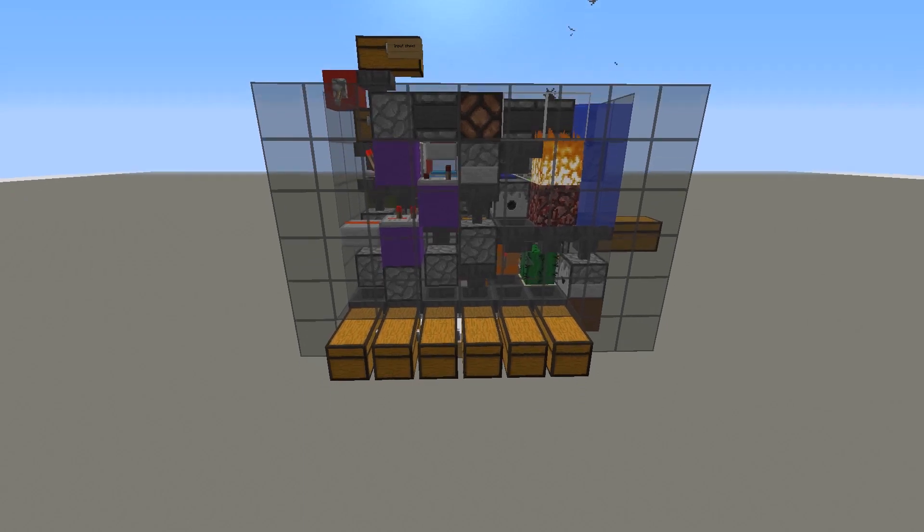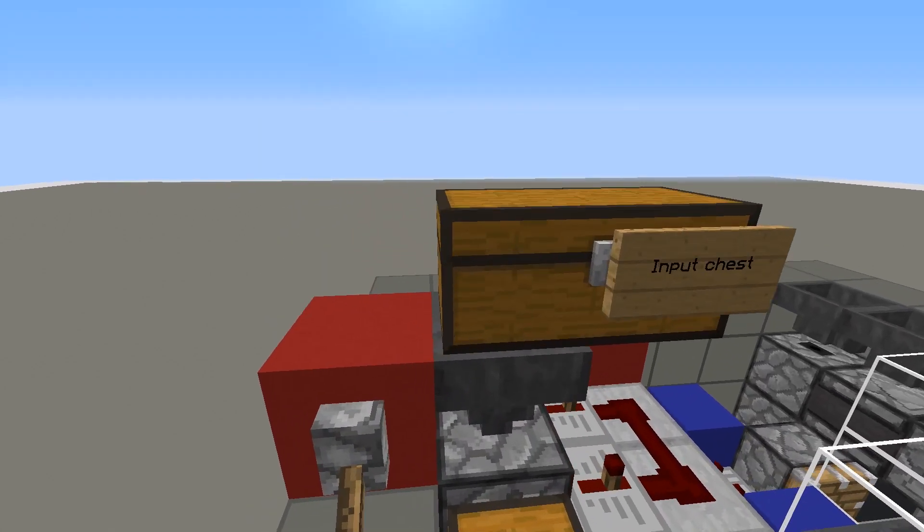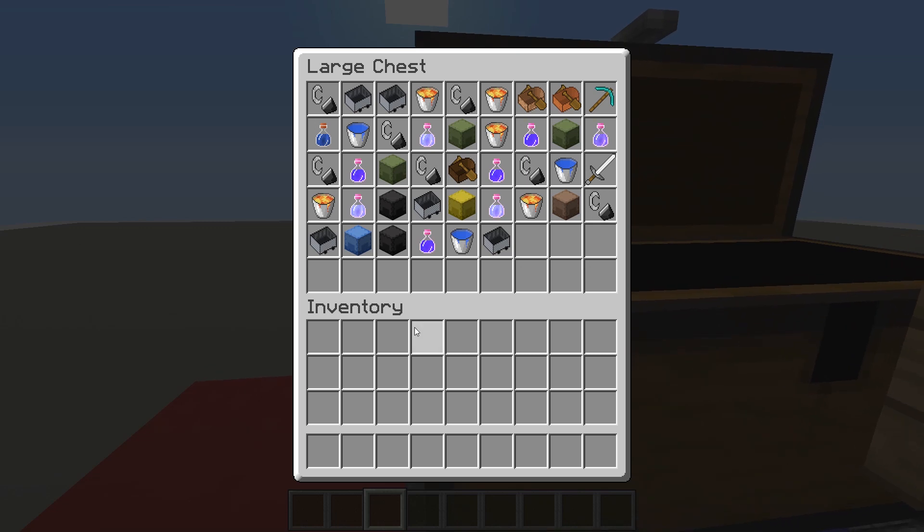Hey guys, b4e4 here. Today I have for you a special non-stackable item sorter. It is in the chest — I have a variety of non-stackable items: flint and steel, minecarts, boats, buckets, potions, and shulker boxes.